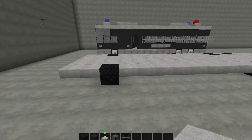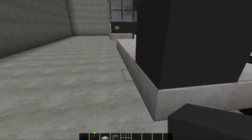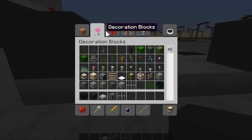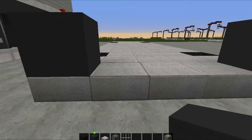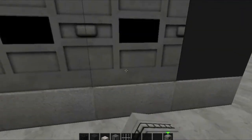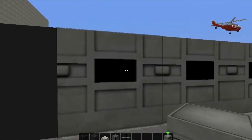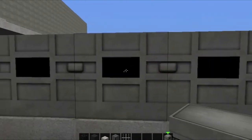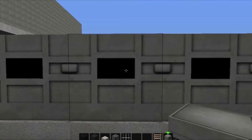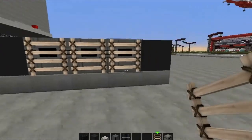Now with your black wool, place one at the front here and one at the front here. Then grab your dispensers — I like using dispensers for these little grooves and markings because it leaves little black holes that look like an air vent. Then grab your ladders and place three across just like that.